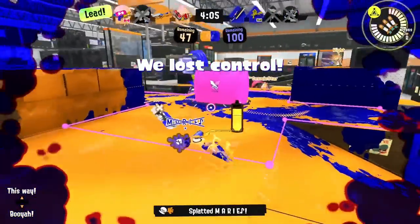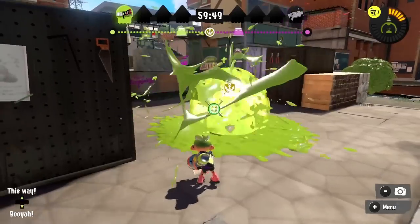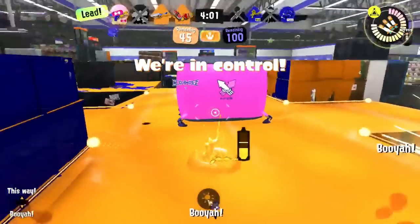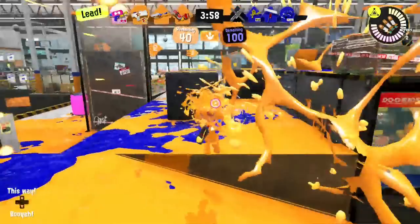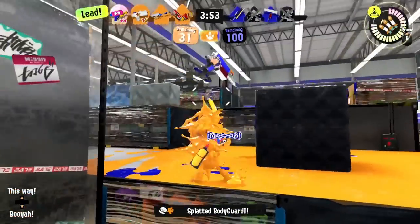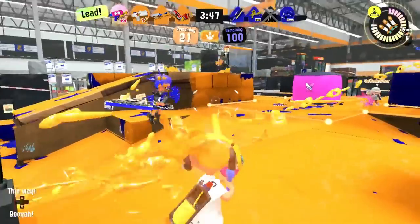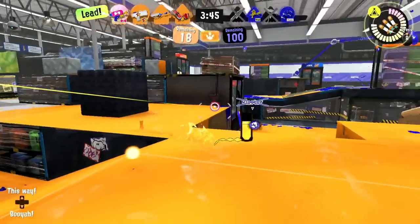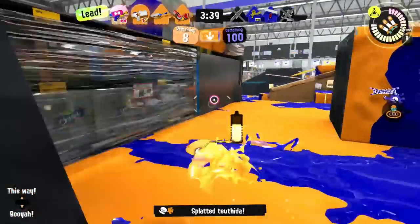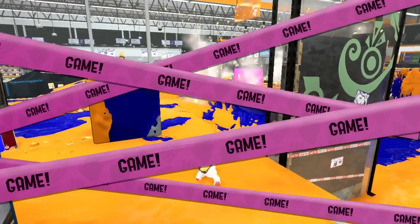Splat Bomb does great damage to objects like the Rainmaker and Splash Wall, and creates a lethal explosion when it hits it. Suction, Autobomb, Curling Bomb, and Fizzy also do this. It takes three Splat Bombs to destroy the Rainmaker shield, so you won't be able to do it instantly alone. You can also hit a crab from behind to one-hit the user. Because of its short explosion timer, Splat Bomb is also a great tool to put on a super jump marker to kill someone coming in. By throwing a bomb behind someone and another to cut off their escape, you can trap them and force them to fight you. This turns a flimsy painting weapon like the Splattershot Jr. into a surprisingly deadly aggro tool.